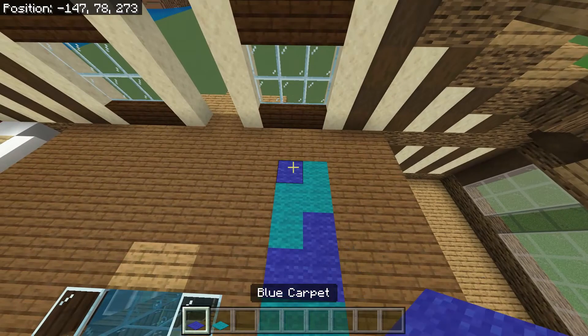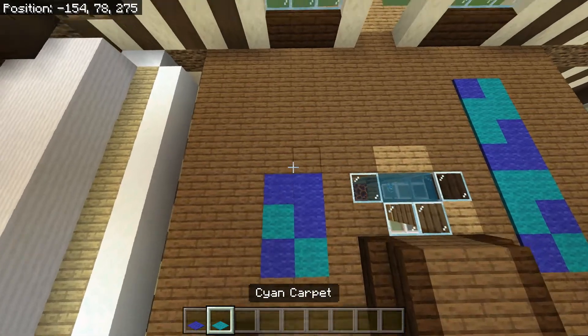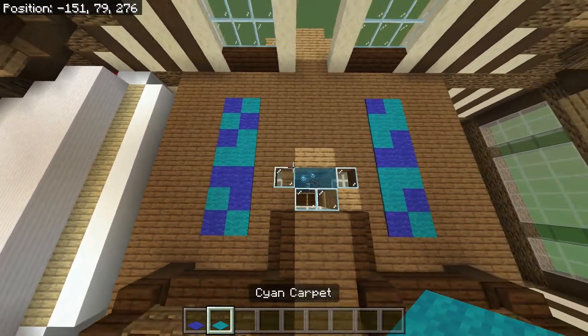Then blue on the other side — it's kind of the inverse but not really. So we want to leave one, put the cyan and go like this, and like just like that. So those are those two carpet runs.